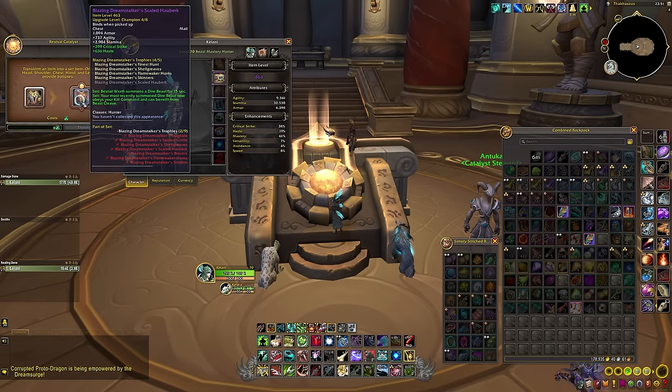For Season 3, we can use any gear that comes from the raid, from any Mythic Plus dungeon in Season 3, and from rated PvP, as well as the Emerald Dream Weekly Quests and the new World Boss. So a lot of different options, and most importantly some very easily accessible gear for the outdoor world content players to collect to use in the Catalyst as well.